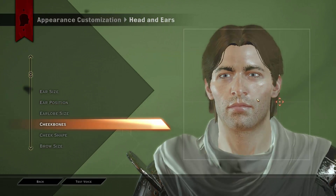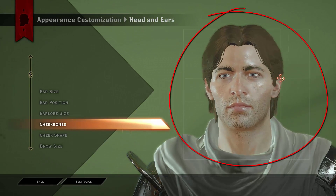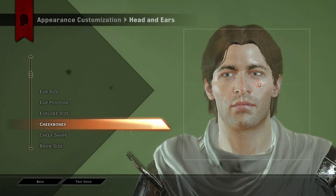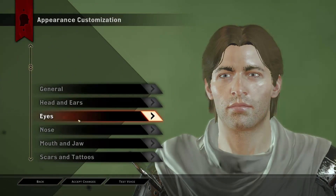Cheekbones - we want a little bit of cheekbone. So we're going quite far to the right but top right, around this area here. We'd want it around just under his right eye. Let's go with that. Cheek shape - that's where we want it, around his right ear. And that is where that is.